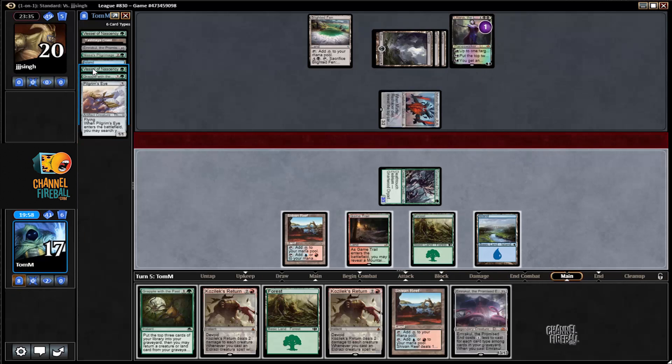What's in our graveyard? We just get another Pilgrim's Eye back here. I could save this Grapple to get back an Embercle — I think I might just do that. I'm a little bit torn here, but I think I'm just going to say go.